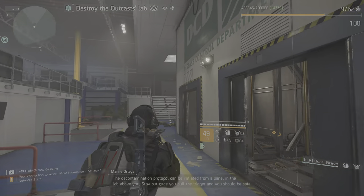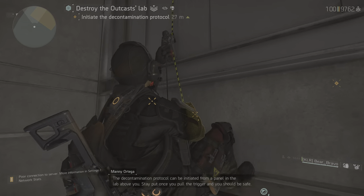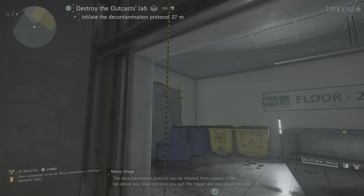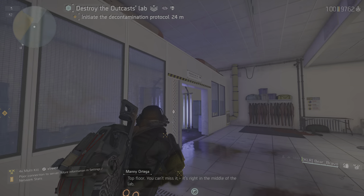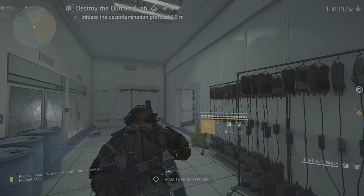The decontamination protocol can be initiated from a panel in the lab above you. Stay put once you pull the trigger and you should be safe. Top floor — you can't miss it, it's right in the middle of the lab. Envira samples detected.